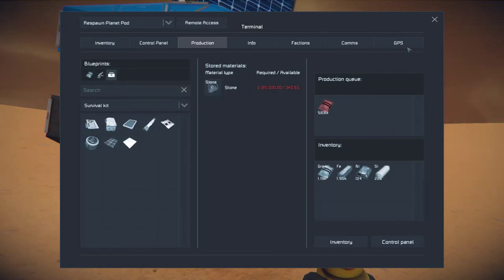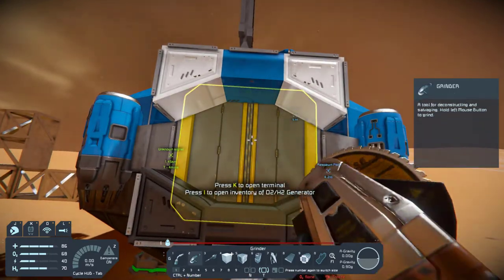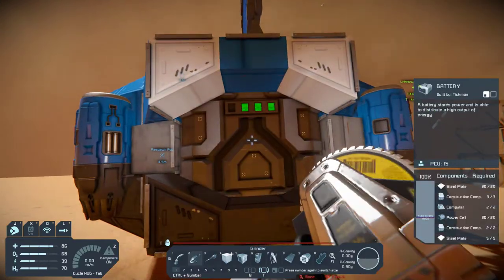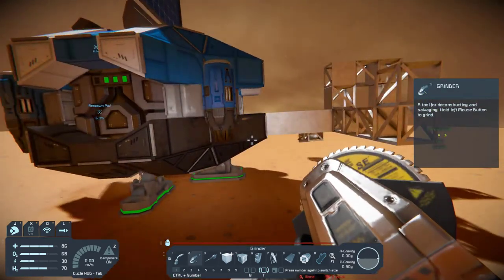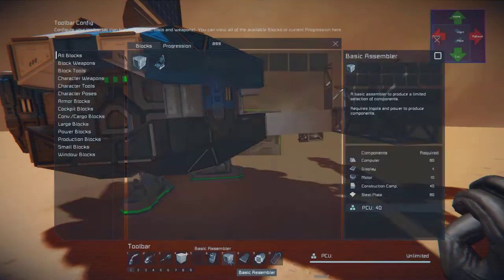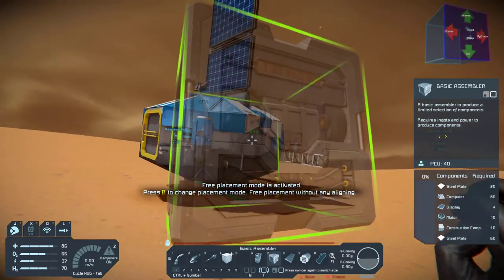Oh no, I can't make them. All right, time to start modifying this bad boy. We don't need you, light — you're just wasting power. Light, we don't need you. Battery, we do need you. But we need a refinery — no, we need an assembler. Basic assembler.